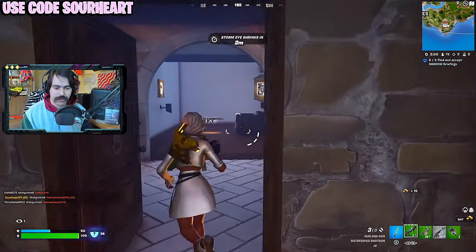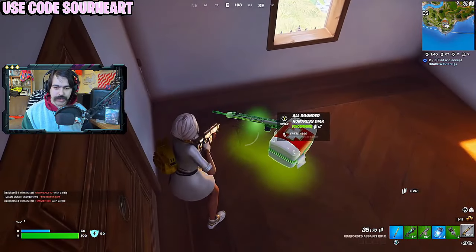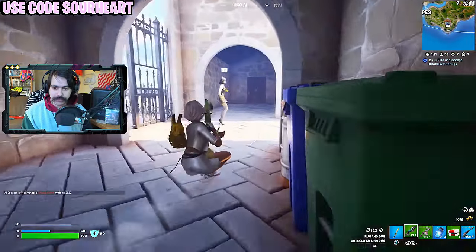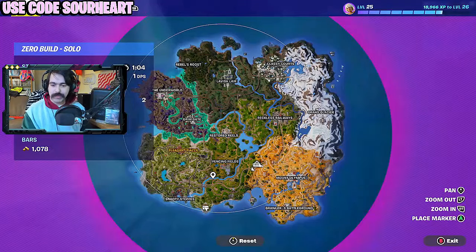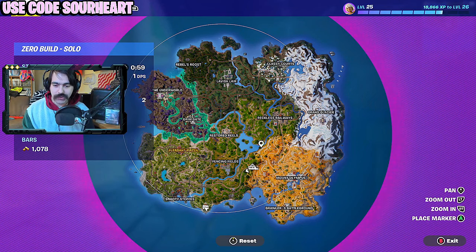I've been liking this shotgun way more — it's so snappy. The Gatekeeper: if you get a drum on it, best shotgun in the game; if it doesn't have a drum, it might actually be the worst. There's an NPC here — she locks you up. I think this might be my drop spot, this is really good. I didn't even know this was here.